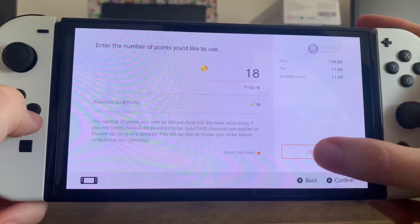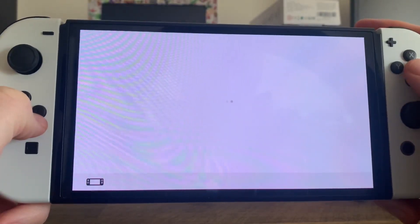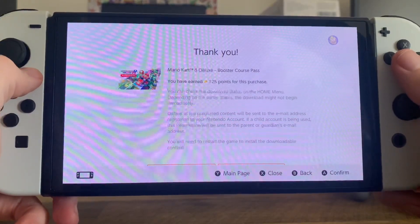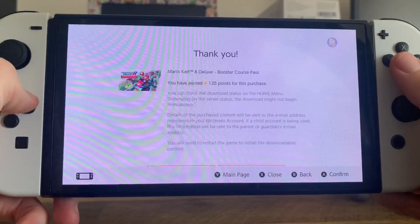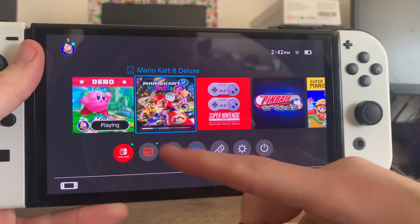I'm going to redeem some points — I have 18 points — and use my credit card. I earned 125 points and I now own the Mario Kart 8 Deluxe Booster Course Pack. On the home screen you can see it is already downloading all the new tracks.